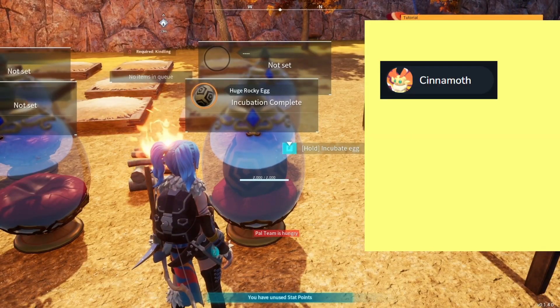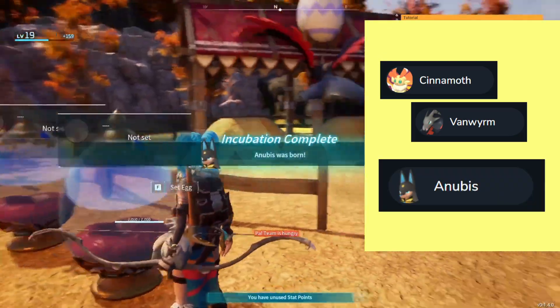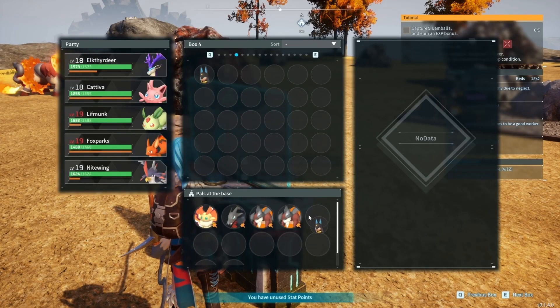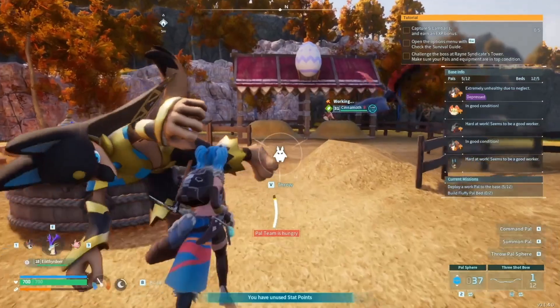Once the egg is done, you should have a Huge Rocky Egg. Put it in the incubator. When you hatch it, you should get an Anubis — our first time we got Workaholic and Serious, just what we wanted. Now put Anubis in your base.